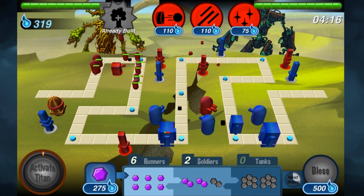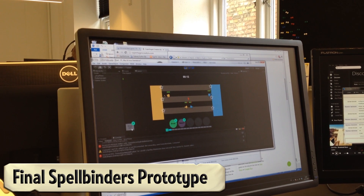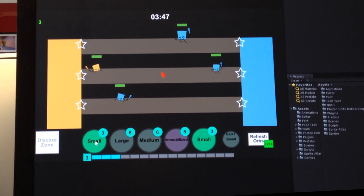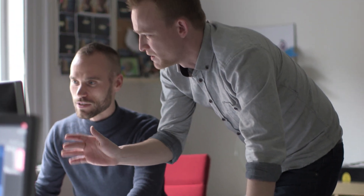The prototype that became Spellbinders actually came from us taking a deep look at huge PC successes on the mobile market. We wanted to create a mobile-friendly version of a strategy game, which means keeping only the most essential parts. To control this process, we only changed one aspect of the game at a time.